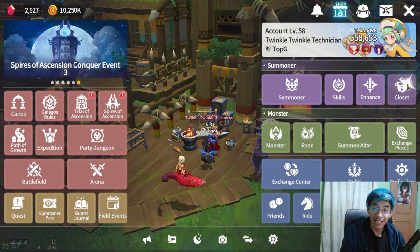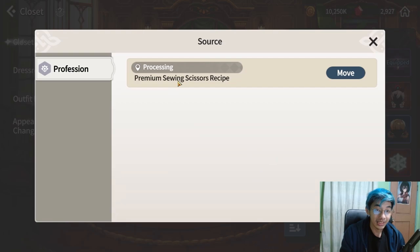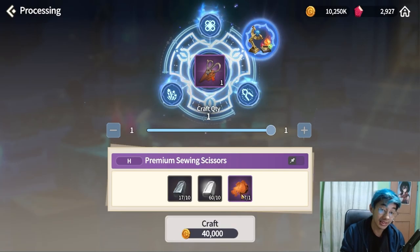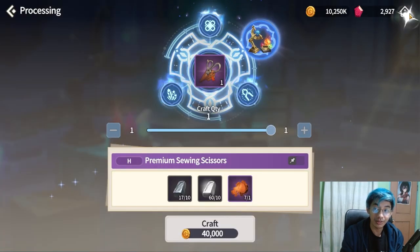We also now have outfit disassembly. If you look at your outfits, you can now disassemble them, but you'll need a Premium Sewing Scissor item. If you go to your professions processing, you can find it there — it requires tough leather. And speaking of tough leathers, you can actually get those from the updated hero area.